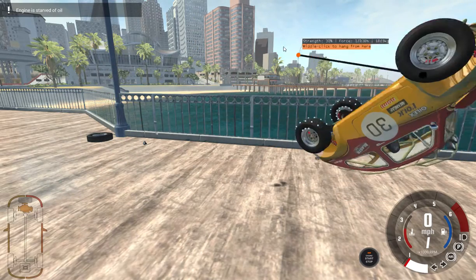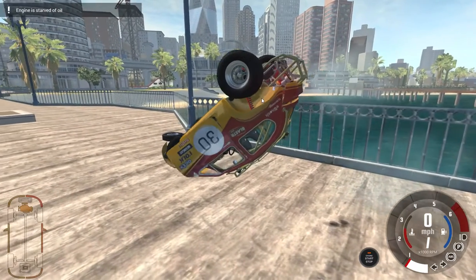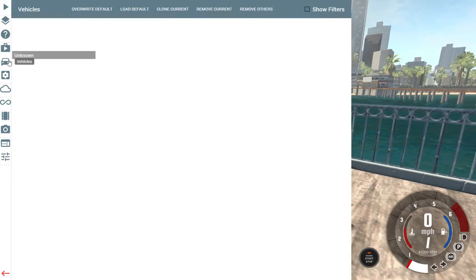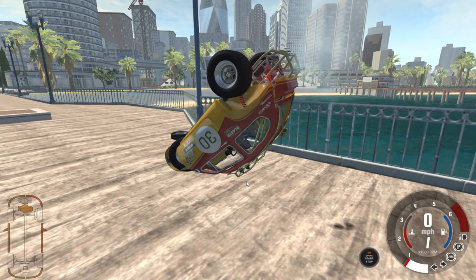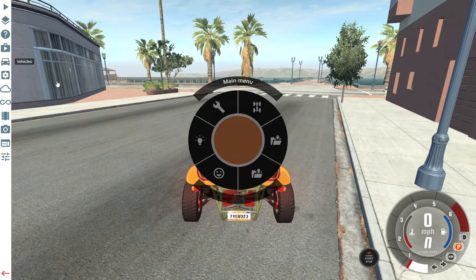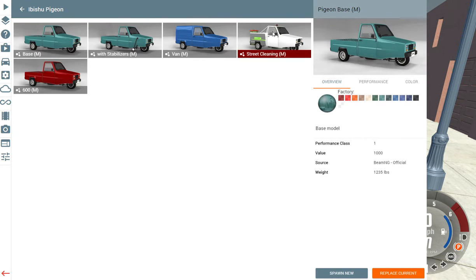Is this the fifth or fourth? We did the Ibisu Hopper — we've done that, that, that, and that. So yeah, this is our fifth. After that we're gonna do the Pigeon. Let's get the Pigeon right now — let's get the one with the garbage can on the back.